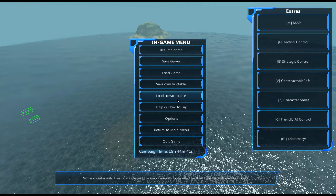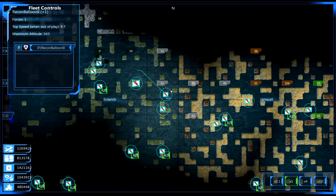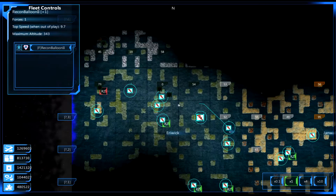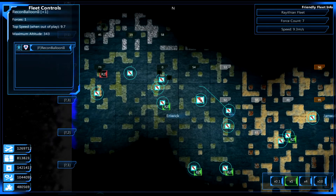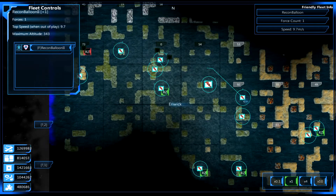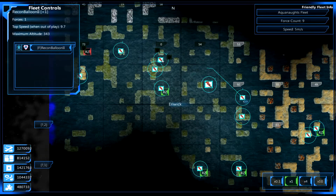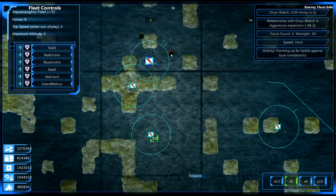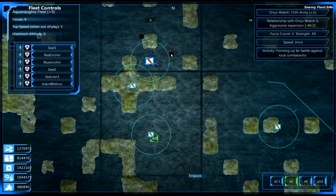Hello and welcome to Dell's Gaming! I'm Dell and we're carrying on with From the Depths. We're resuming where we finished the previous video. On the menu map you'll see our ray fleet is heading back after taking out the force that was heading for one of our recon balloons, and now our Aquanaut fleet is trying to intercept this level 39.